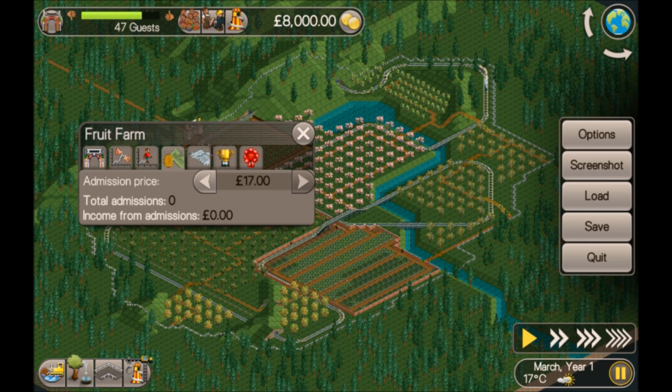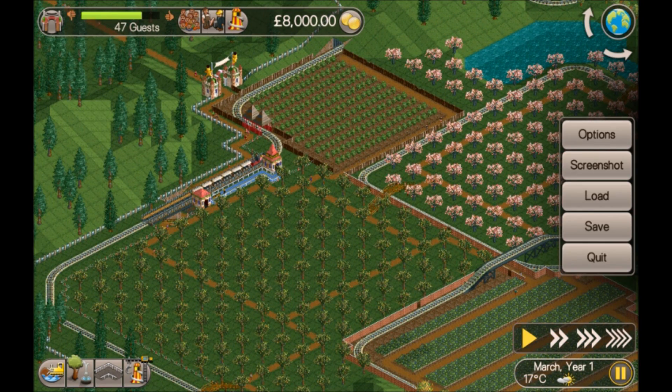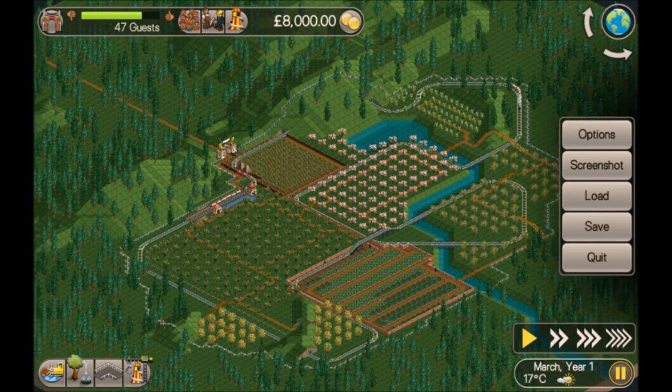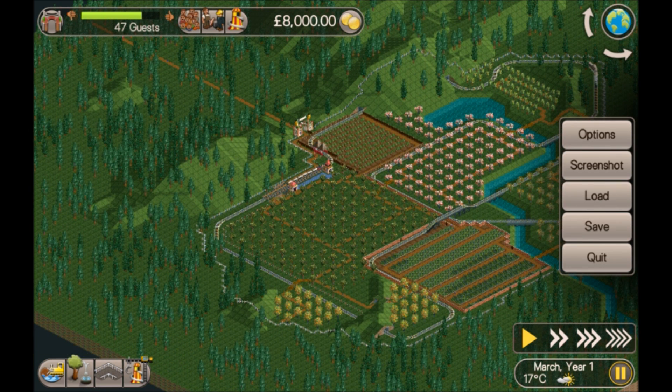There was a time where I'd have thought charging for admission makes it difficult, but I'm actually starting to think it's easier — at least for myself — because I like to put down a lot of flat rides before I start building bigger rides. When you're charging for entry you only need a handful of flat rides before you can start charging a good amount.